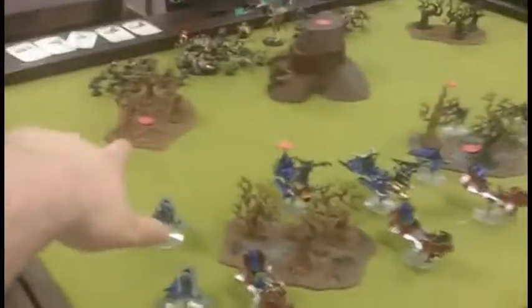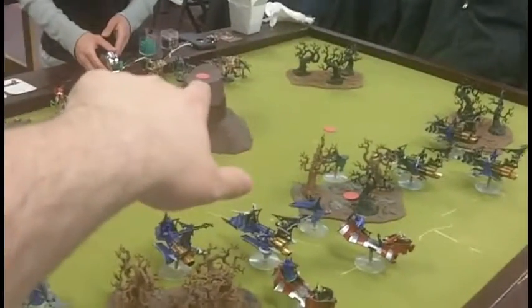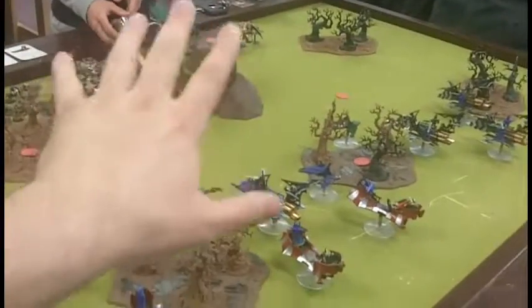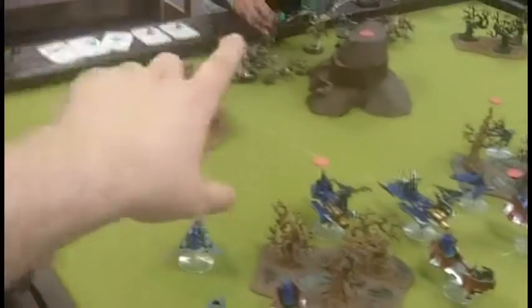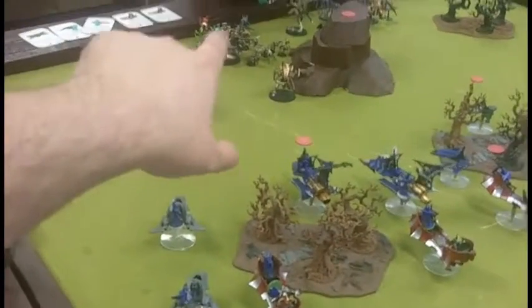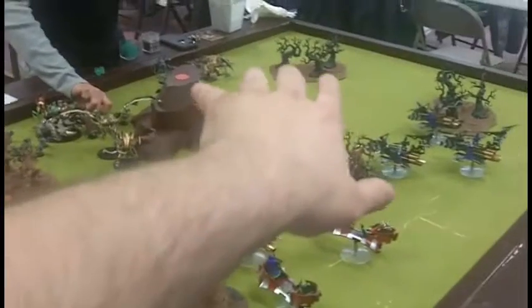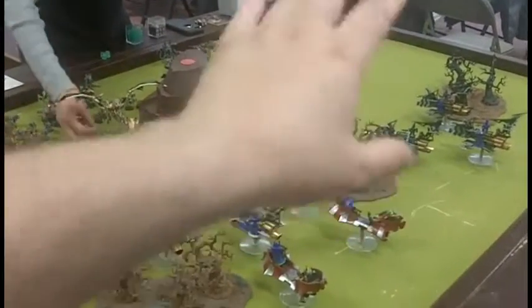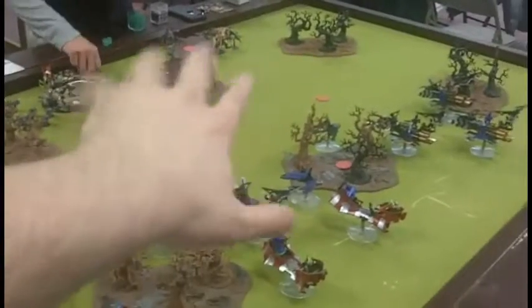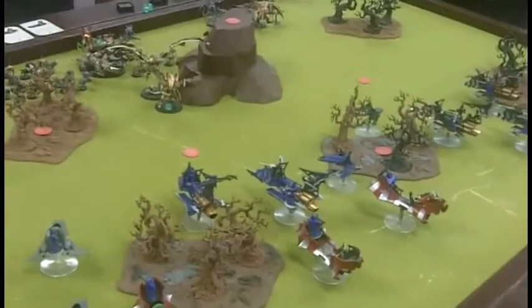We just finished the top of Turn 1 for the Dark Eldar. There were some Gene-Stealers that infiltrated over there — shot them dead. Some Gene-Stealers up on top got shot up by AP-2 weaponry. Put one wound on a horseback, shot up a bunch of Gaunts in the front, and shot up a bunch of Gargoyles on the other side. Since for this campaign attackers' fast attacks are scoring units along with troops, I decided to take out the fast attacks as best I could.